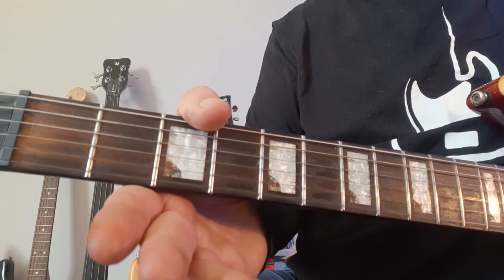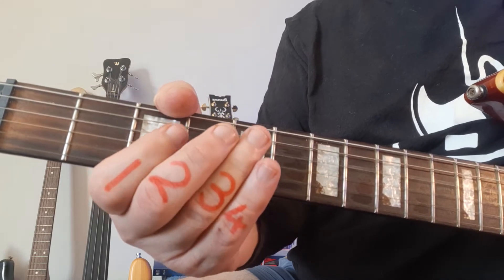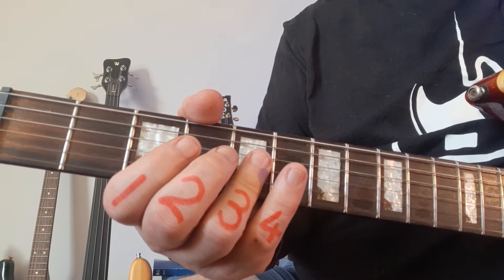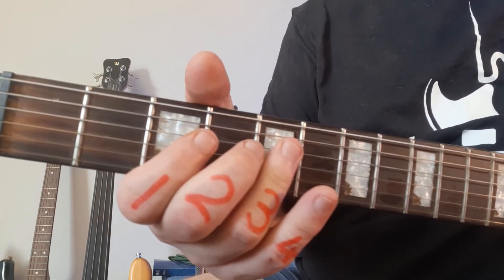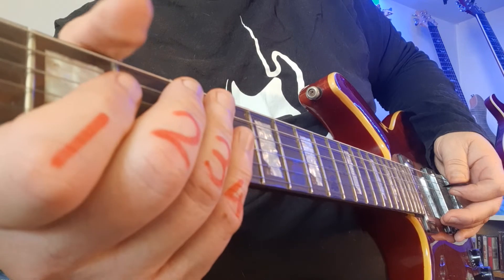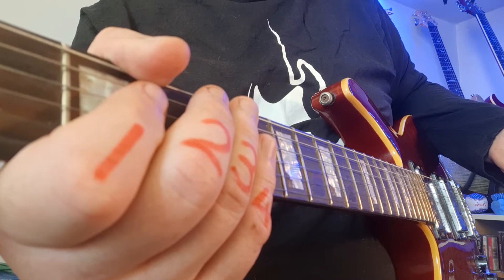I'm going to start with a double open followed by a double three and a double five — notice that the hand hasn't moved. For the second phrase you can either jump up with the third finger or you can use the pinky — it doesn't really matter which configuration you favor. The next phrase starts off the same and finishes differently. On the picking, try and keep your stroke nice and small.